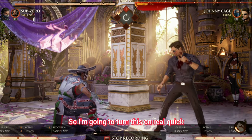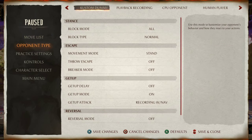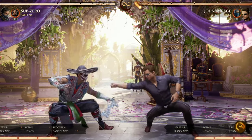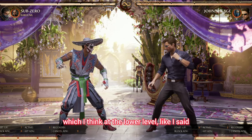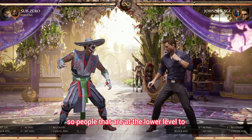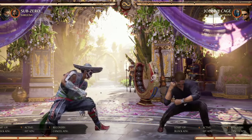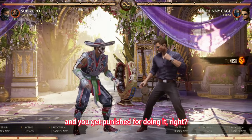I'm going to demonstrate something for you all. I've trained the AI to tap down on every time, which I think at the lower level I see this a lot. I make these videos to help people at the lower level get to the top level. You basically see someone do this and you get punished for doing it, and you're like, how do I stop this?